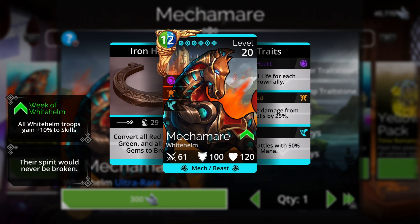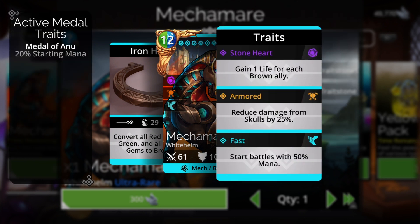Let's look first at the troop's speed, which is very important in this game for getting your spell ready quickly. This troop has the Fast final trait, so it starts battles with 50% mana - you don't need a separate half-mana start troop or hero class. For immunities and damage reduction, this troop has a 25% reduction to skull damage, which is not a lot but still useful. It doesn't have any reduction to spell damage or notable immunities.